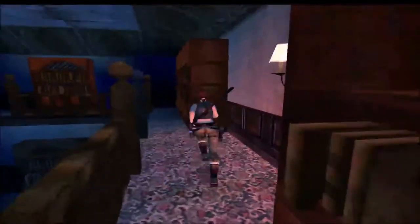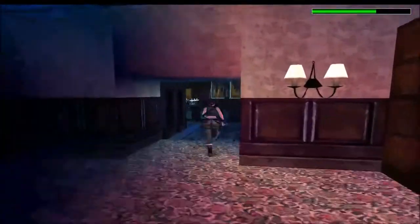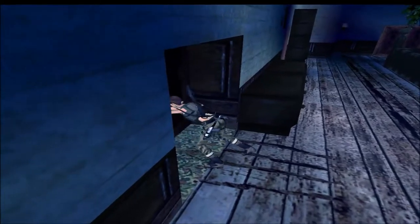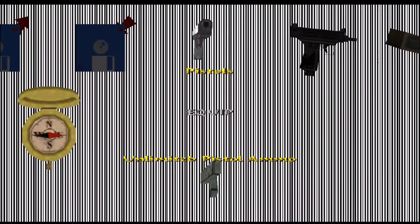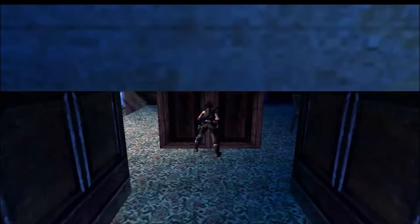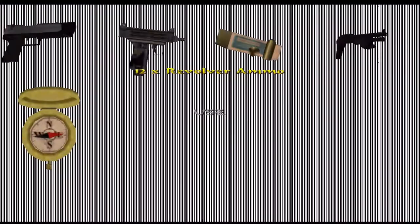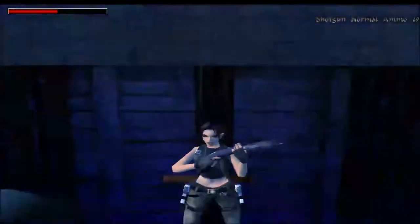I don't think there's anything else up here other than the key, which is what we came here for. It's time to get to the next room, which is over here - push this block in. I'm going with the shotgun. Now I'm going to save before doing this, and then running.